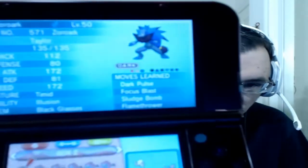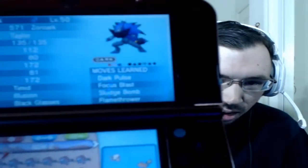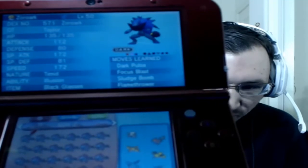Next up, we have Zoroark, which I'm pretty sure a lot of people like. Again, level 50. Timid with Illusion ability and Black Glasses to power up the Dark Pulse. Focus Blast, Sludge Bomb, and Flamethrower. Black Glasses doesn't power up all those, just Dark Pulse.